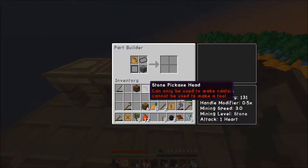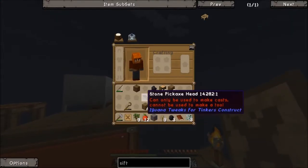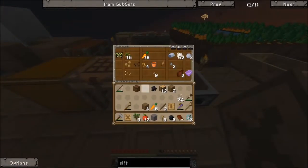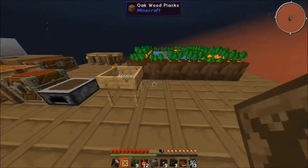Stone pick exit - can only be used to make cast, cannot be used to make a tool. So we actually don't need this. It can only be used to make cast - we actually have to fire that or something, I'm not entirely sure yet. What we need is our flint - we're gonna make a flint pick. So let's just grab some flint. I think we only need one.